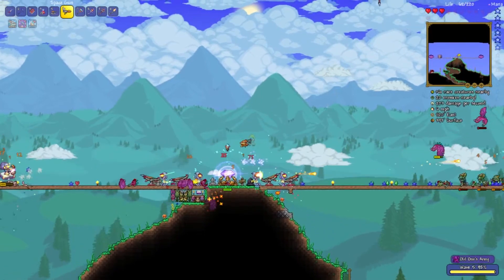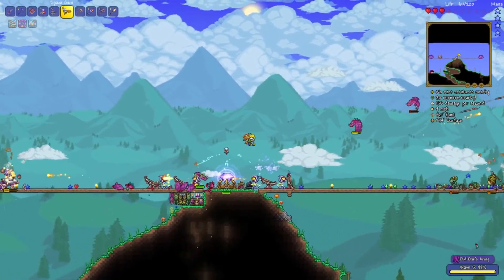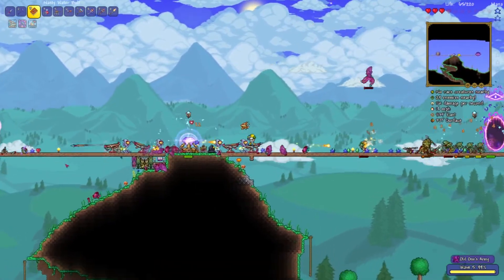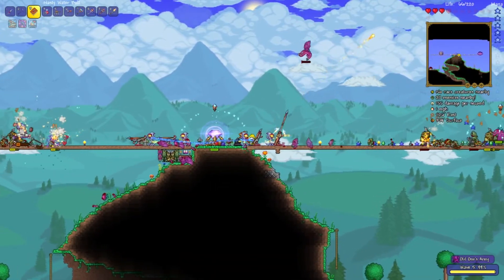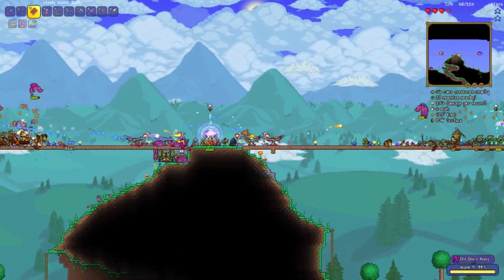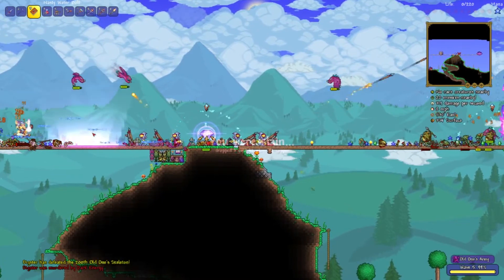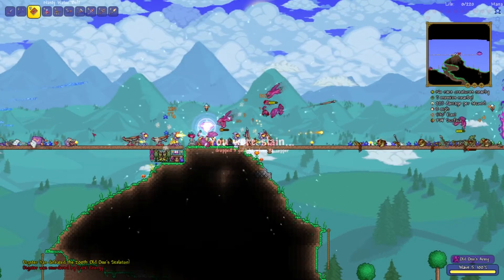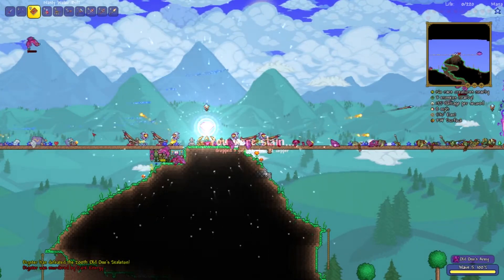Now is when you want to start using a Cloud in a Bottle for dodging. The Water Bolt is also good here, but she can't move very fast. The Space Gun is good for taking out wyverns too. Just don't die — and there we go, it's done!